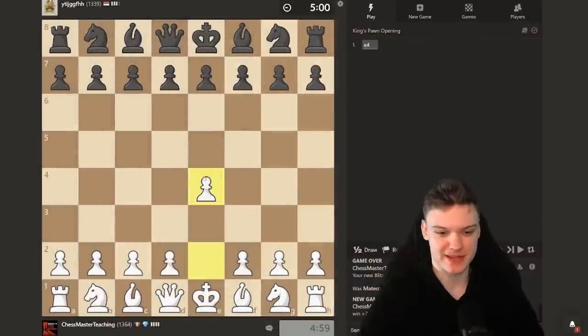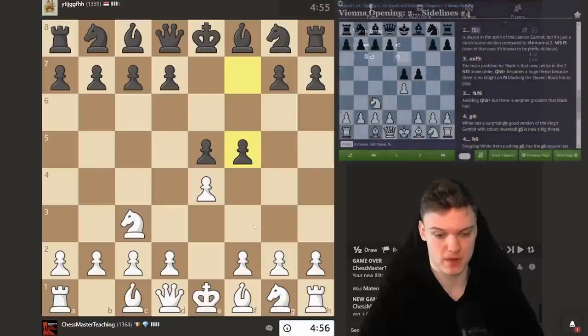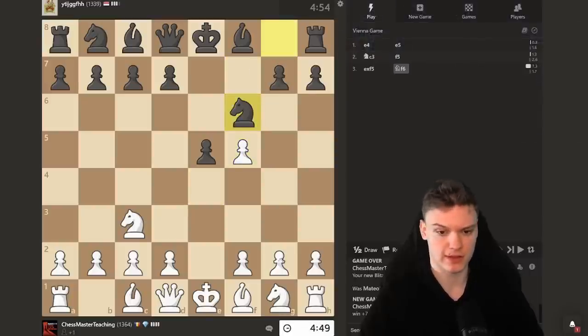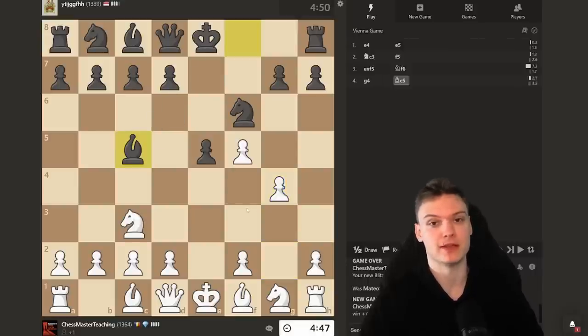Getting another white game, trying out e4. We do get to face e5 and a pretty spicy sideline — it's kind of like a reversed King's Gambit, if you think about it. But you already know the King's Gambit is losing in the first place, so imagine how bad it can be while being down a tempo. Jokes aside, this is pretty terrible for my opponent because he doesn't have an obvious square for his knight.